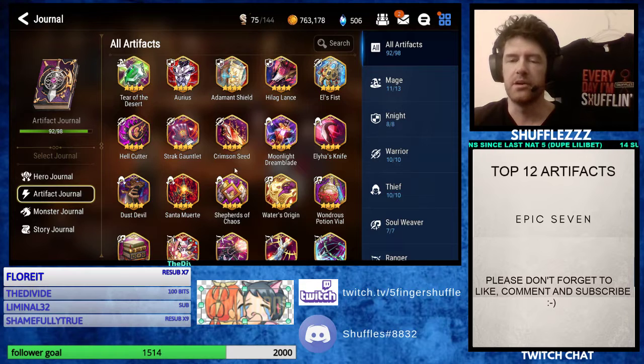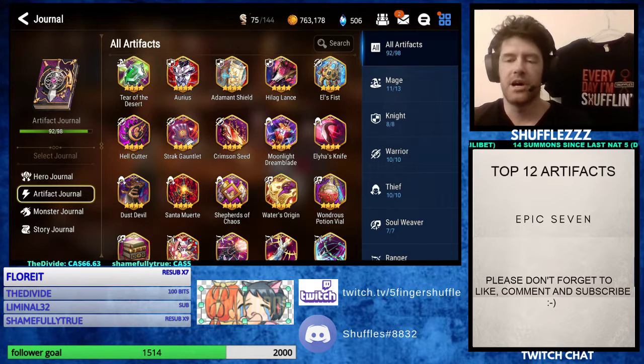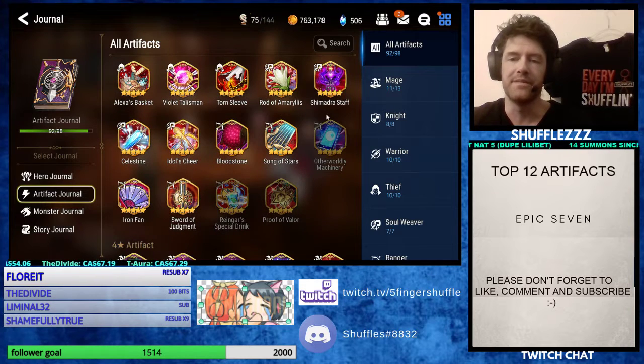Honorable mention in the 4-star Thief category to Moonlight Dreamblade. Despite the fact I hate it — that's why it didn't get my favorite nod — it does offer a large amount of evasion if you're putting it on arena defense. Moonlight Dreamblade is crazy strong. That being said, I wish it wasn't in the game. I don't really agree with the whole evasion mechanic.